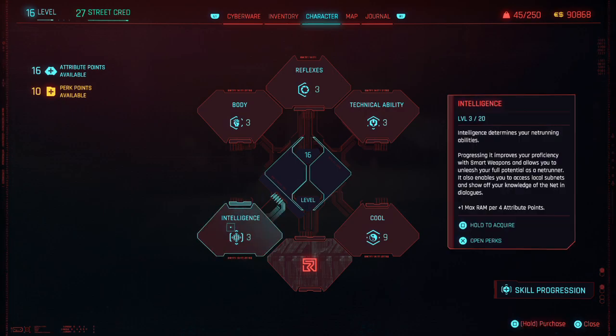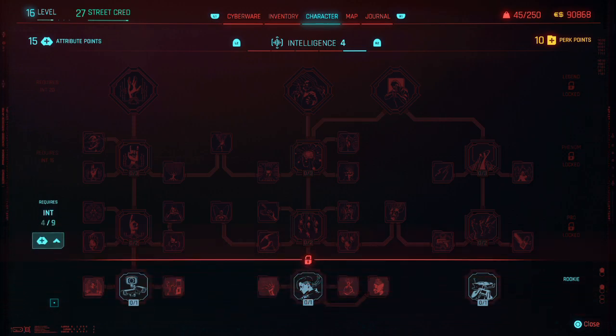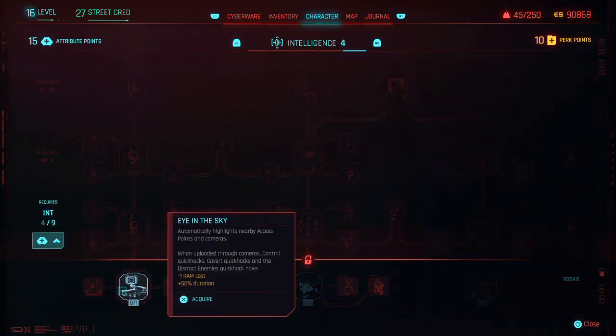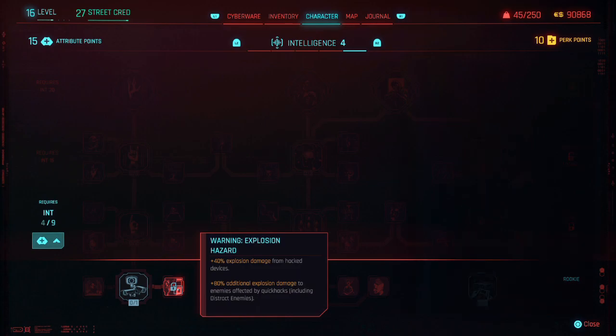Reflexes improves your assault rifles, submachine guns and blades - right now I don't want that. I think I want to get into Intelligence - one plus max RAM per four attributes. Let's get this up to 4 and see what we got. Eye in the Sky - automatically highlights nearby access points. Reduces sequence length. Explosion damage from hacked devices.